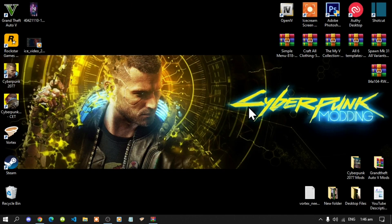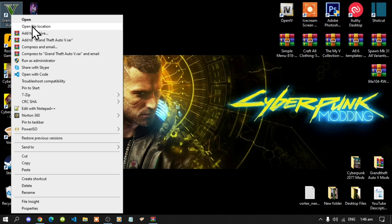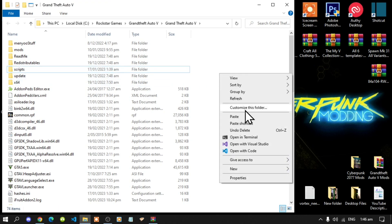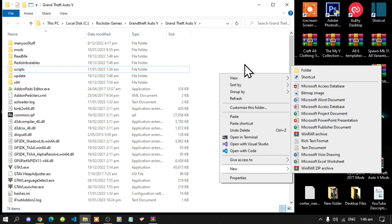This mod will be an easy mod to install, so you cannot go wrong. All you need to do is go to your Grand Theft Auto V game, hover over it, right click, and open file location. Next, make sure that you have a scripts folder. If you do not have one, simply right click, go to New, create a new folder, and name it 'scripts' — make sure it is spelled correctly and all lowercase.